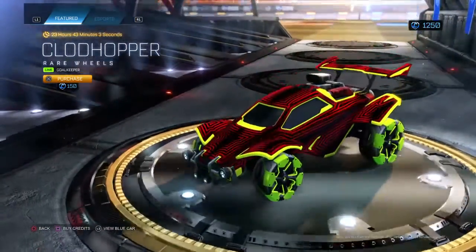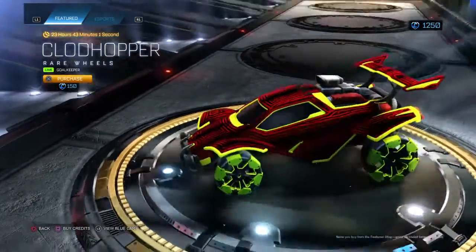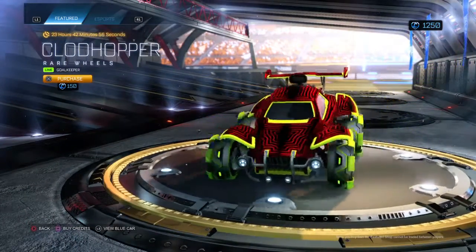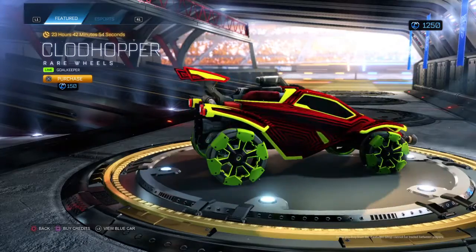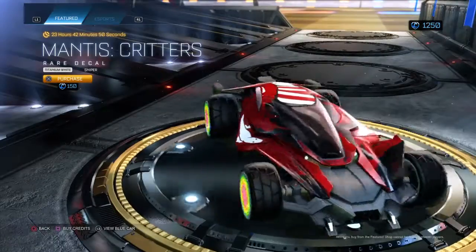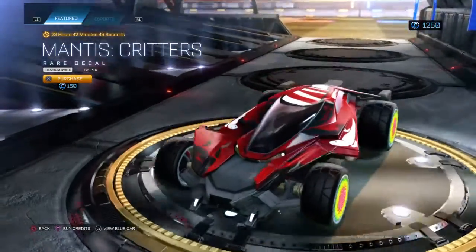Clod Hoppers lime gold keep goalkeeper for 150 credits. Mantis Critters titanium white sniper for 150 credits.